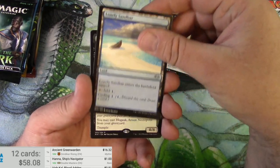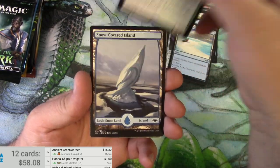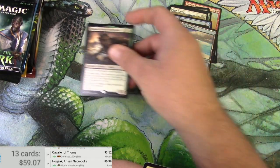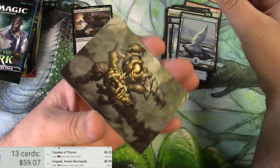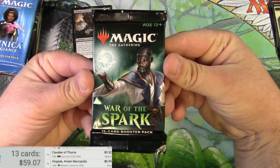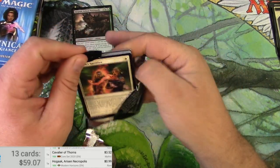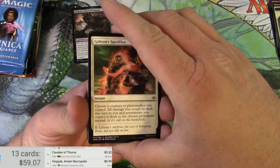Okay, for the rare — Hogaak, Arisen Necropolis. Hogaak! Here we go, let's scan them up. 99 cents only, because it can't be played in any covered format. A nice little art card there, a soldier token — there we go. War of the Spark, okay.